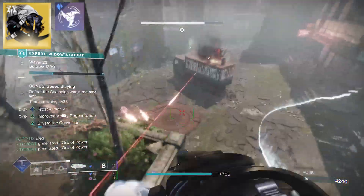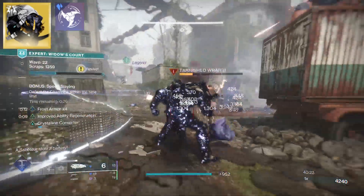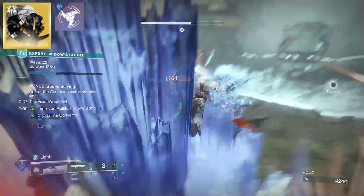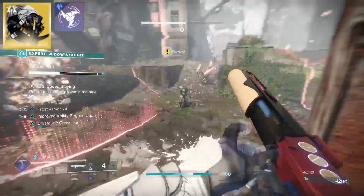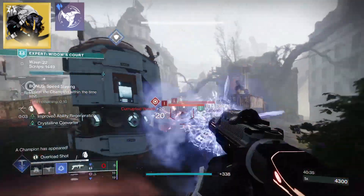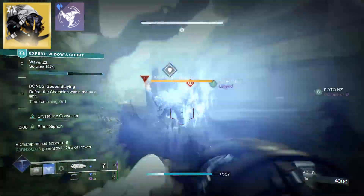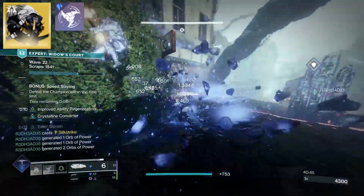Its perk is Null Factor — our Withering Blade hits and bounces create a small Stasis Crystal and refund a portion of melee energy. Our Shurikens are now big and beefy. We've got two charges, and it used to be that we needed both of them to get out that Freeze. But now, as it plants a Stasis Crystal there at their feet — Freeze on Command.